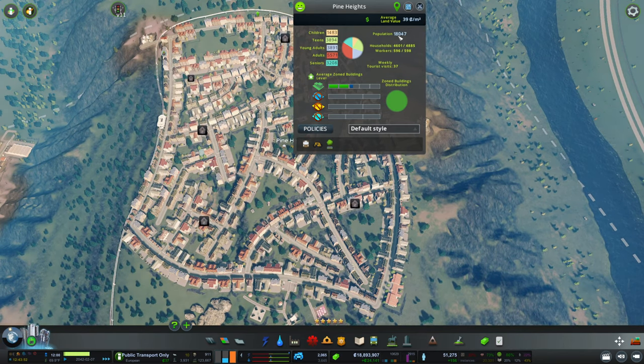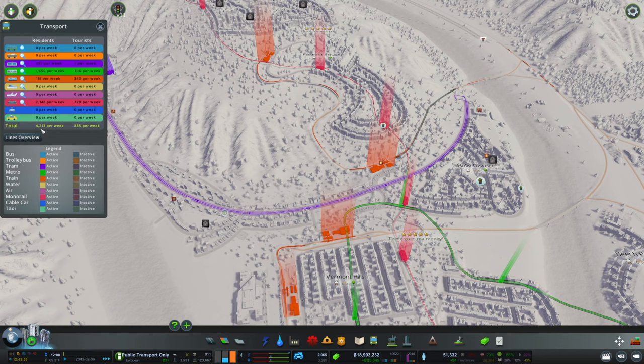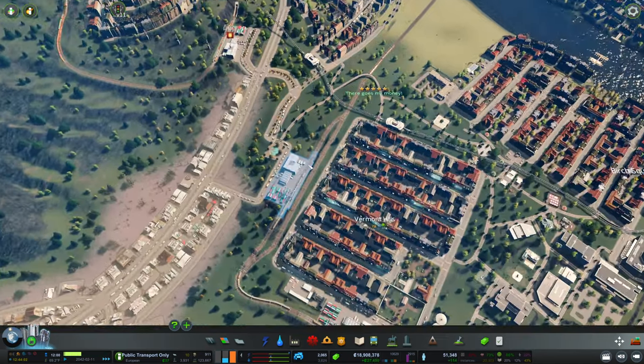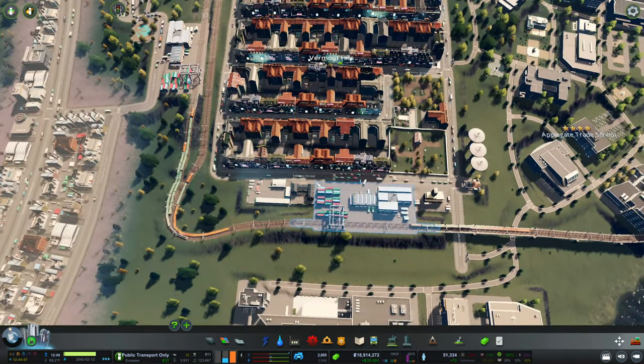How many people do we have here? 18,000 already. Okay, anyways, let's check — our public transport is currently at 4,200 people per week. Let's go ahead and try to find the roads where we have too many private cars still going.